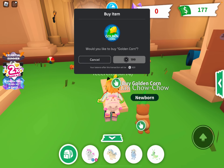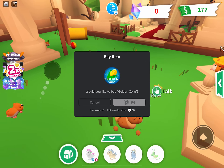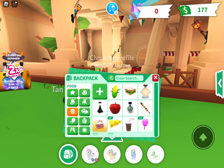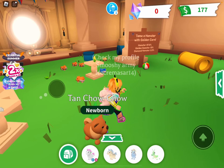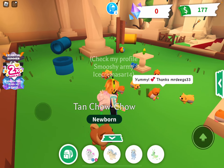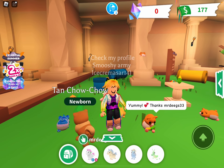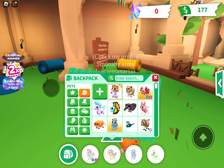Now we're going to buy this. Oh my gosh, it's so expensive but I'll just buy it. Golden corn — let's hope for a golden or diamond hammy. Oh no, I just got a regular. It's so cute. I have two now, so maybe I'll be giving one away.